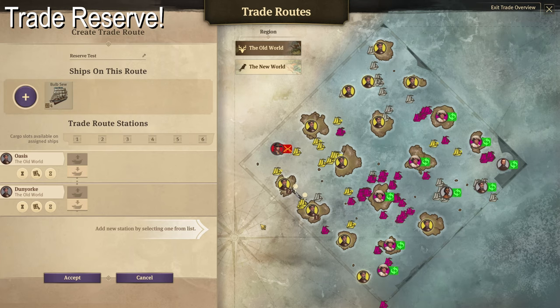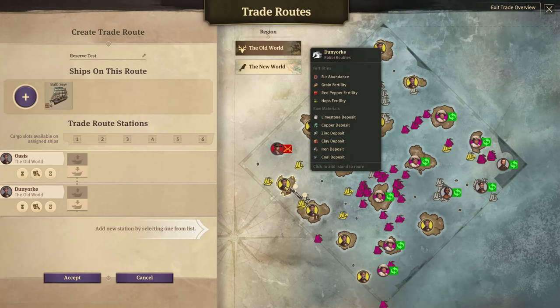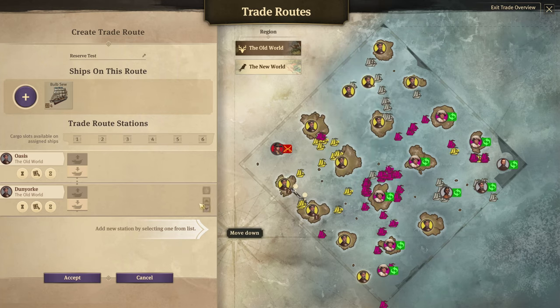You can now set reserve goods for a trade route. Let's say you're at this first island called Oasis and you want to transfer some steel beams over to Dunyork, but you always want to have a certain amount of steel beams on Oasis at all times. You don't want the trade ship to take everything over to the next island. Here's how you can do it.